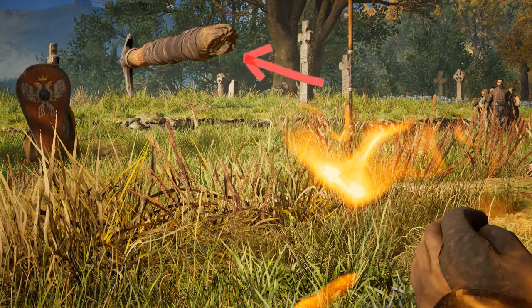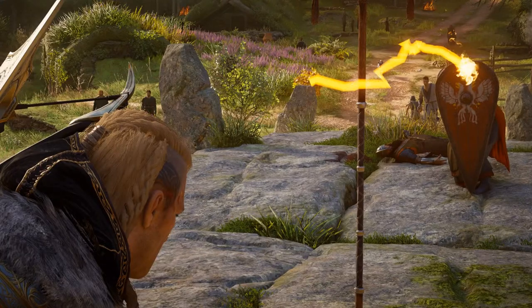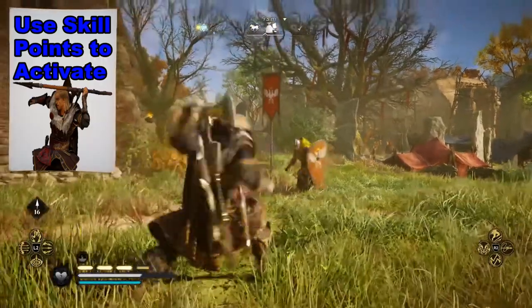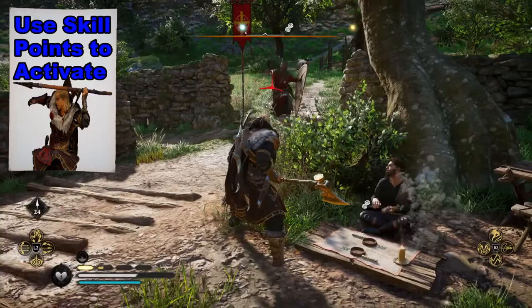In addition to throwing back spears, we are also going to learn how to throw back other projectiles, such as bombs. We will also walk through how to activate it via skill points. But let's start with the mechanics here.